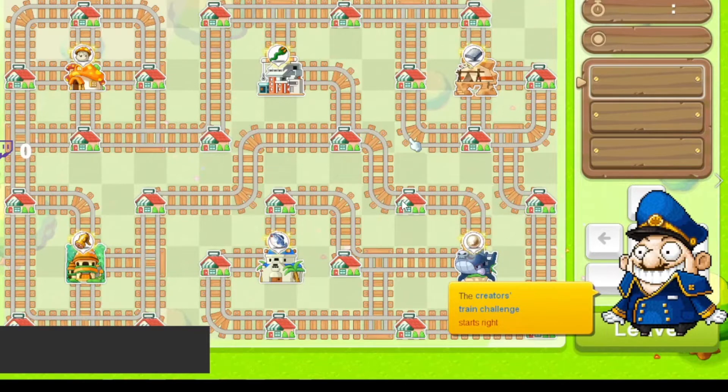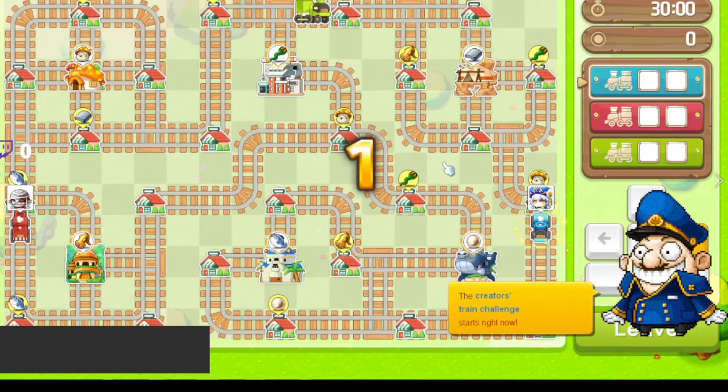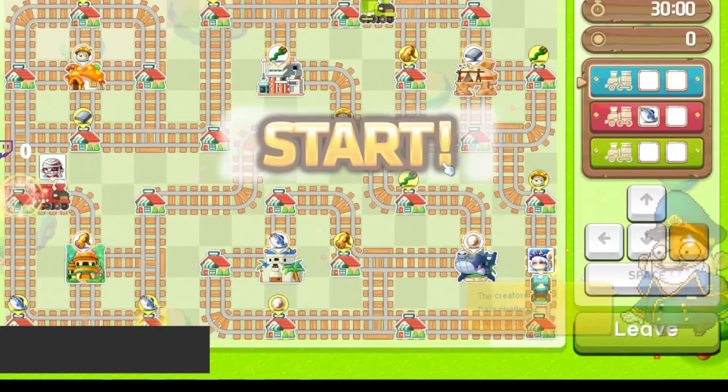Each town requires items related to their respective location and you can go around the train track to deliver them. When passing through towns with the correct item you automatically obtain 1,000 points. You can earn an additional 500 points if you deliver two of the same item to the correct town. If the items are glowing near a city they offer double points when delivered.